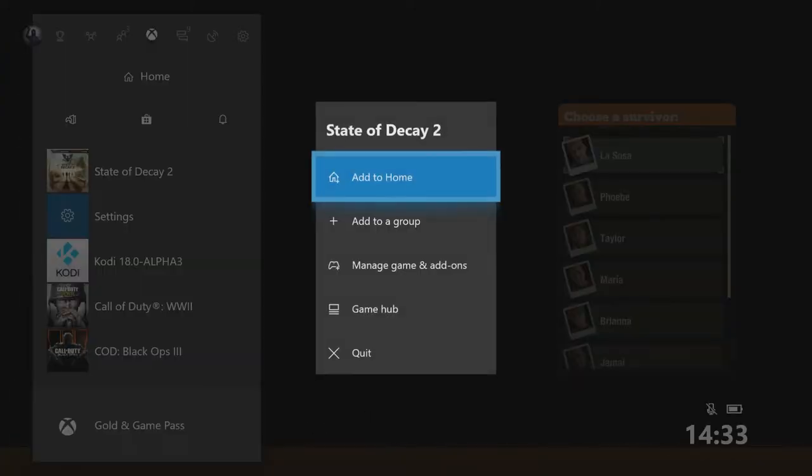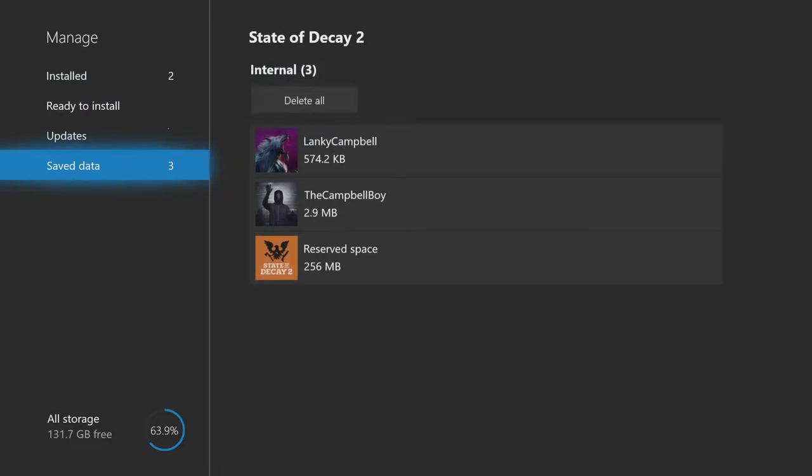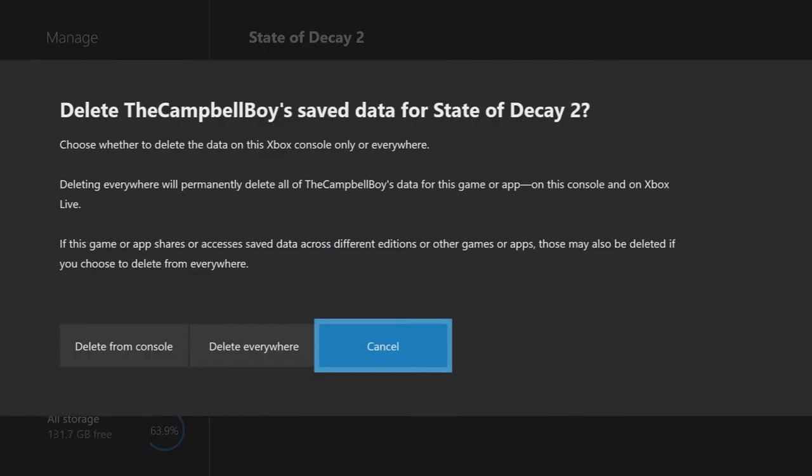Now it's asking you to choose a survivor from the left. What you're going to do here is you're not going to choose a survivor. Instead, hit the Xbox button, go to State of Decay right here, select 'Manage Game and Add-ons.' Once you've done that, go down to 'Saved Data,' look for your name, and select it.